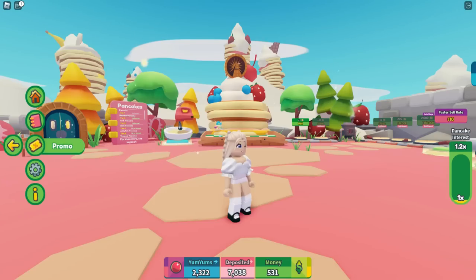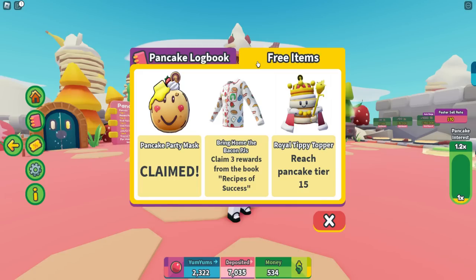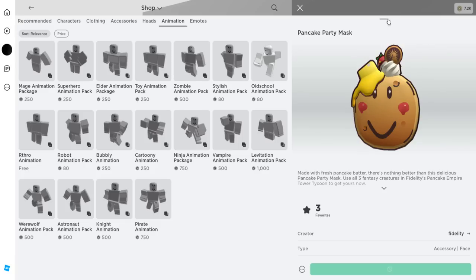You can check it over in your logbook right here and click on free items. We've just claimed and been awarded the pancake party mask. You can find this over in your face accessories.